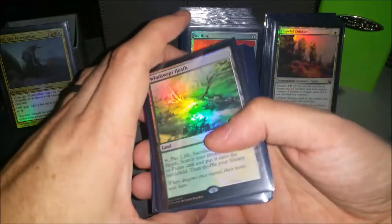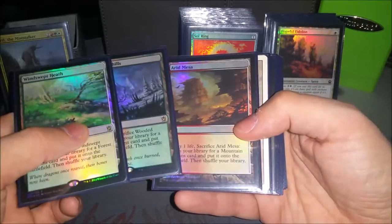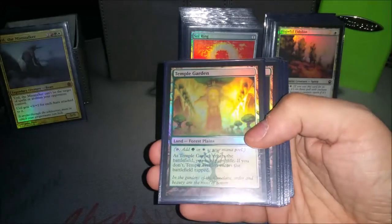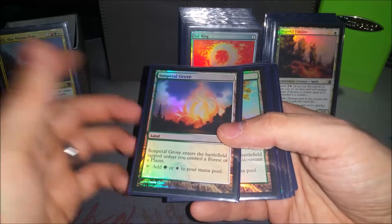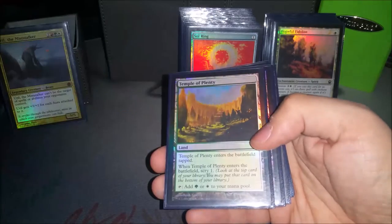For non-basics, I've got Windswept Heath, Flooded Foothill, and Arid Mesa to go get either Savannah, Taiga, Plateau, or Temple Garden, Stomping Ground, Sacred Foundry. Some other dual lands — not Verbatim duals, but still good. Some Petal Grove, Rootbound Crag, Clifftop Retreat.